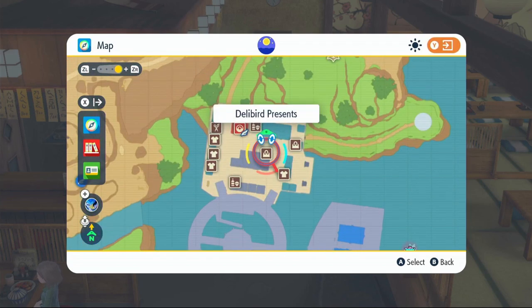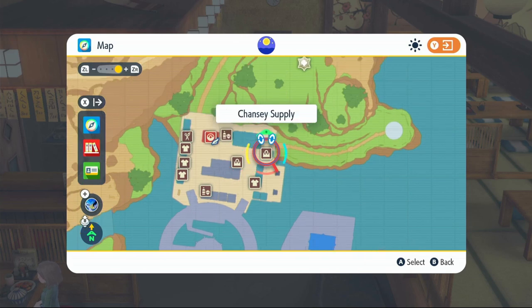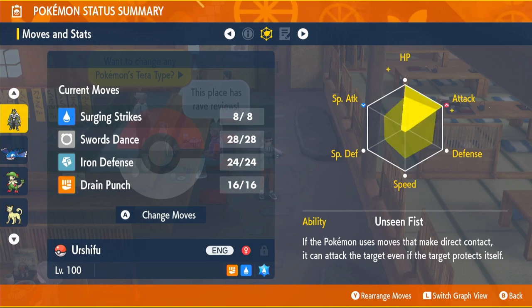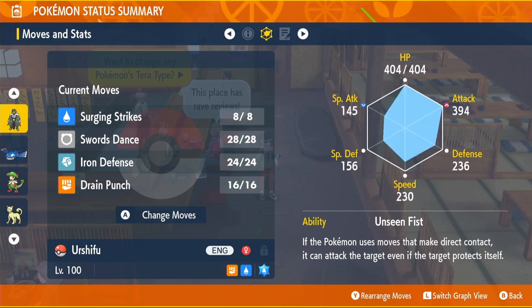Shell Bell can be bought at Delibird Presents in Levincia North for 20,000. EV items are in the Transi Supply Shop, and Nature Mints are there as well. We're running an Adamant nature on Urshifu. For EVs, we've maxed HP and Attack. We've got max IVs on everything except Special Attack, though you can max that too if you prefer max IVs across the board.